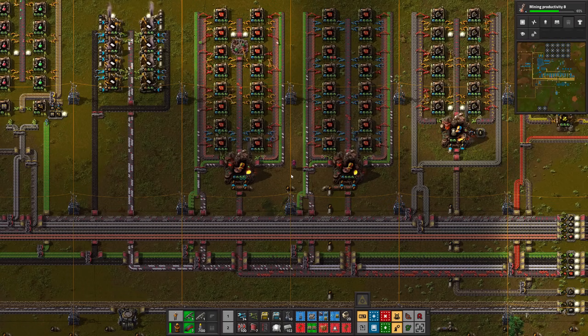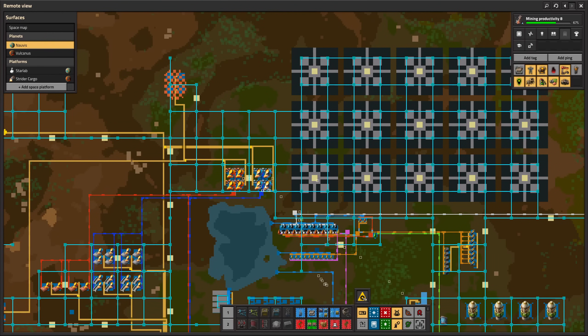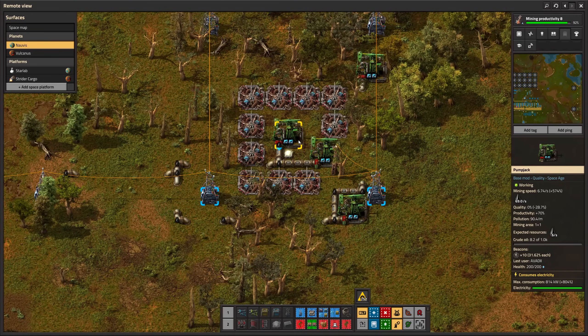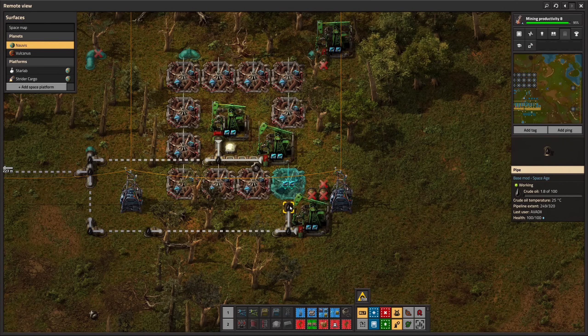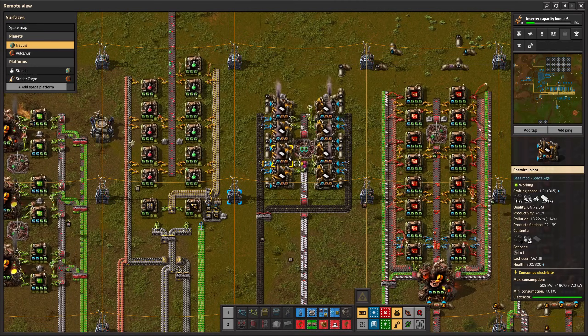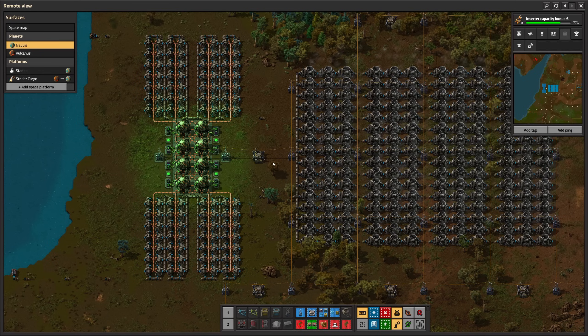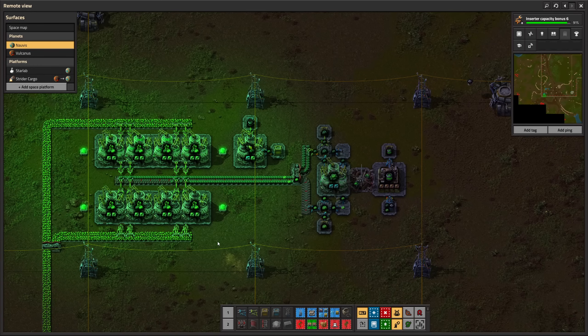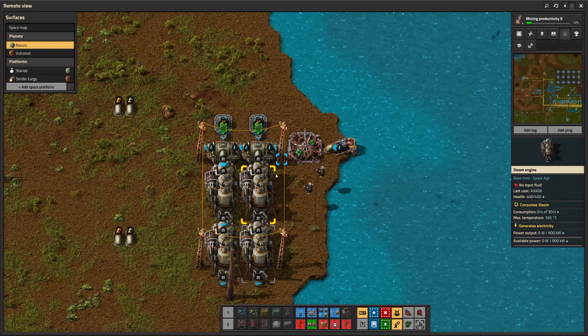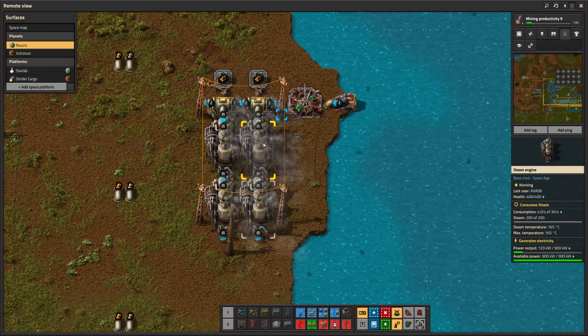That's not enough plastic and steel. To solve this problem: full speed modules for my foundries and even more beacons for the crude oil pump jacks. Speed and productivity modules for the chemical plants — the plastic production is now fine. 1.21 gigawatts of nuclear power. And this uranium processing will last forever.